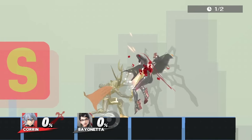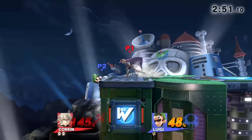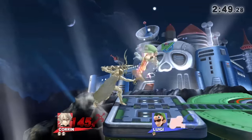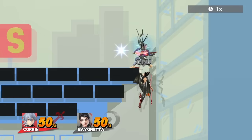When Corrin's forward smash is charging, his sword is a constant hitbox which combos into his forward smash. This can come in very handy for edgeguarding. By facing the stage and charging it right at the edge, you can cover every single getup option: neutral getup, getup attack, roll, and jump.